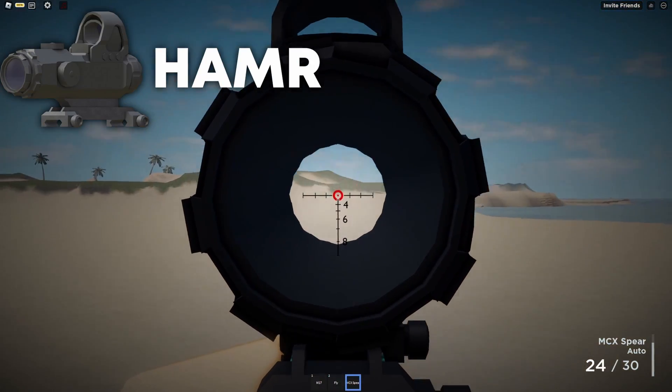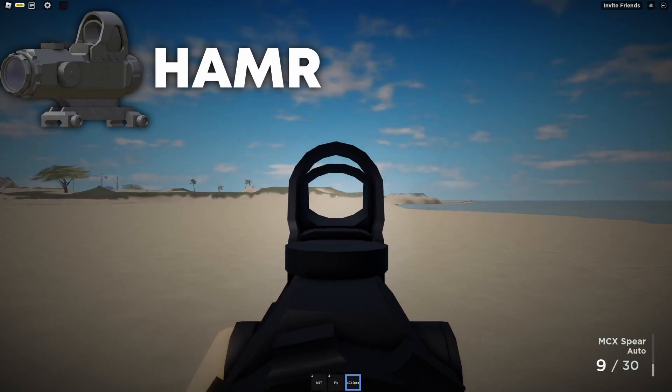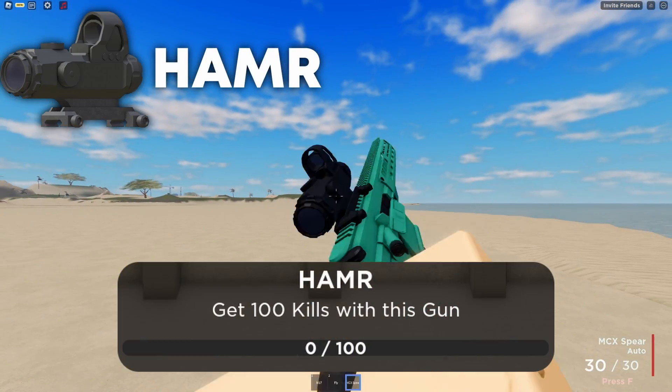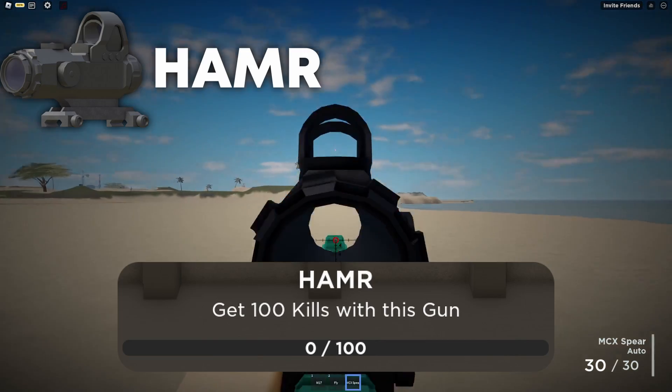The HAM-R is by far the best scope, allowing you to switch between short and long range, giving an upper hand in all combat scenarios. Being the best, it does require getting 100 kills to unlock.